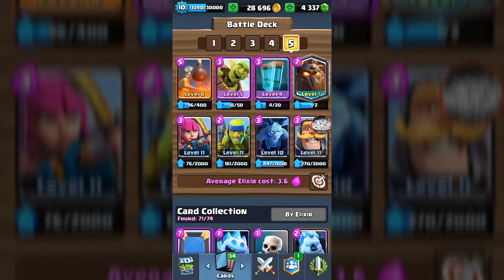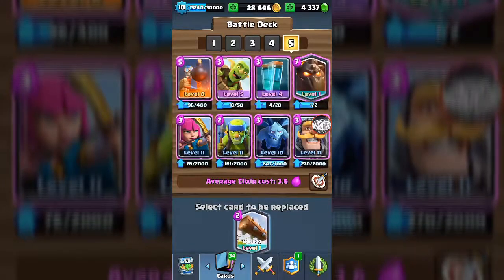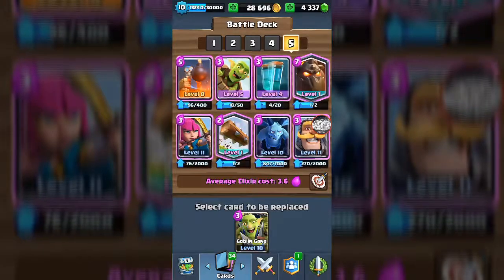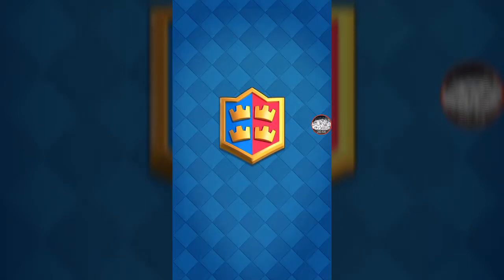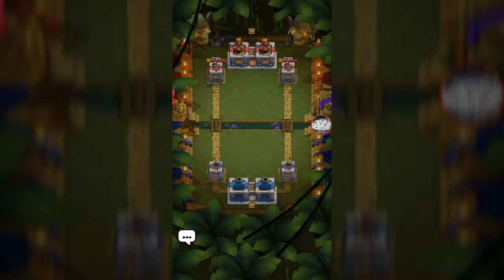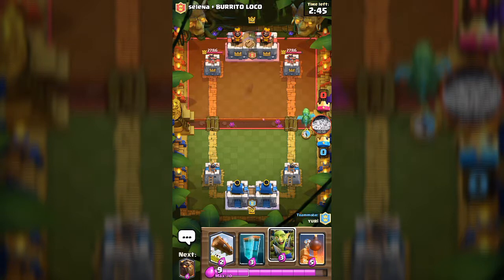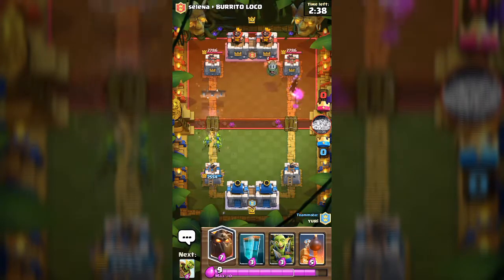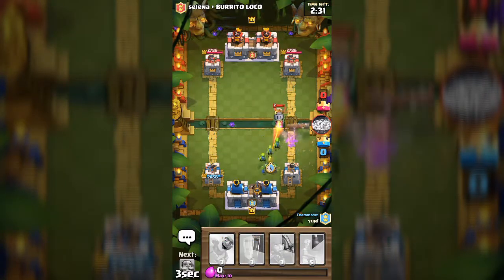What is missing here? I know — the log would always be missing. We're gonna change that and add the goblin gang. Let's try it out — this is our final deck improvement. We're gonna verse Selena and Burrito Loco. We got the log — let's log that out. Let's throw in the lava hound together with the log.